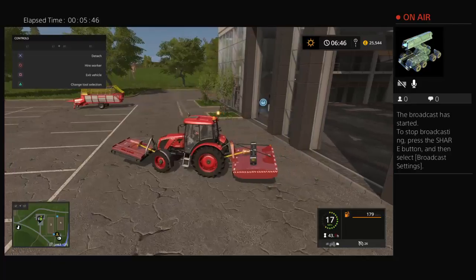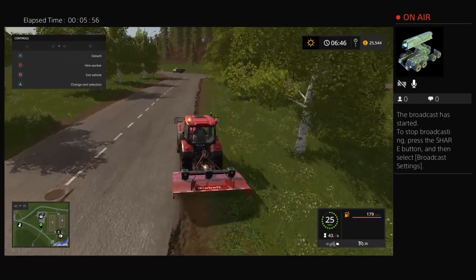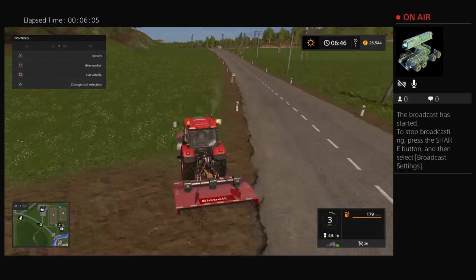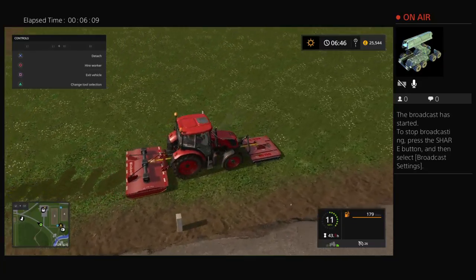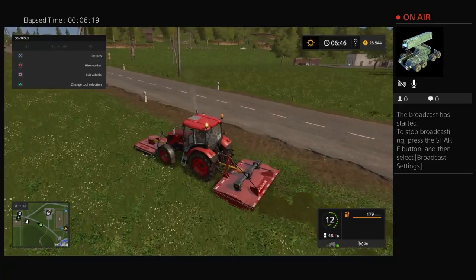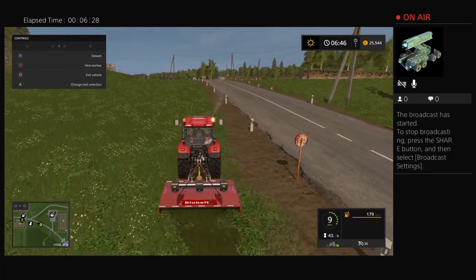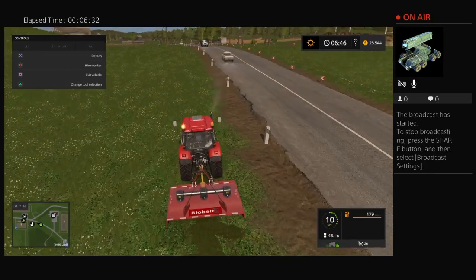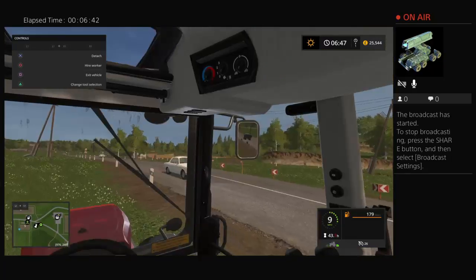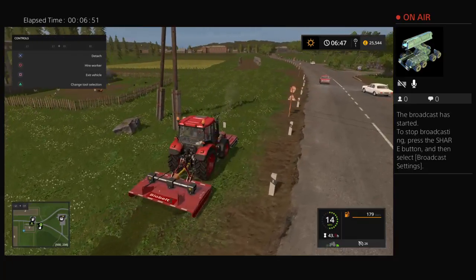Since we're at the store, let's do a little bit of mowing at the store. Now this is what we're going to be doing — we're going to be mowing, just getting all this. Nothing major, nothing major. This tractor does have a lot of horsepower, at least enough to do this.